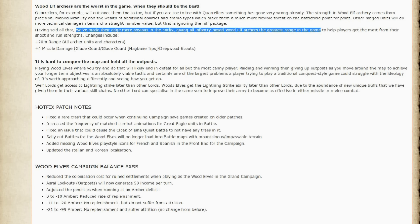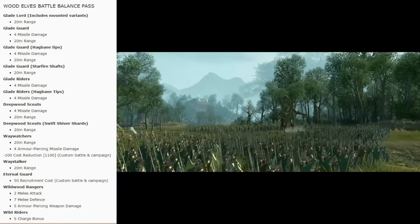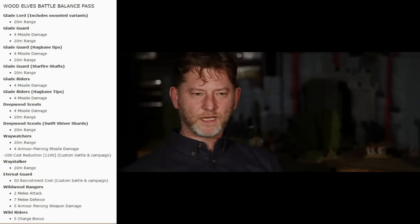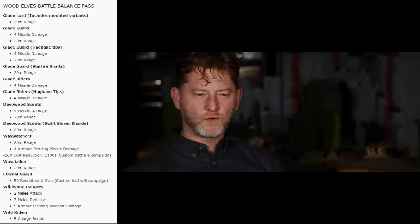They fixed a couple of bugs and issues, and for the Wood Elves campaign balance pass they reduced the colonization cost, gave outposts a boost to income per turn, and redid how the amber penalties work — so there's a lot more things in the mix there that you can check out.